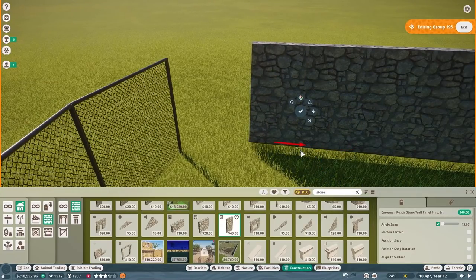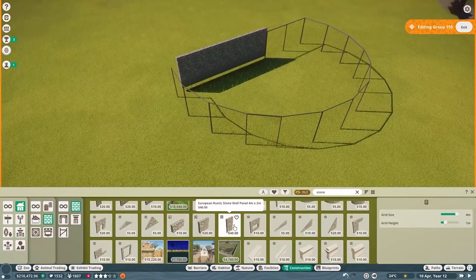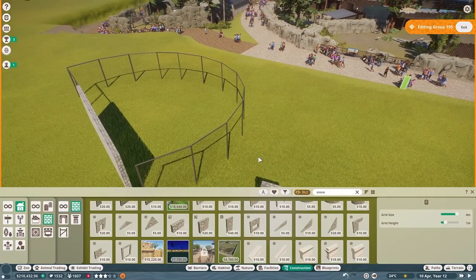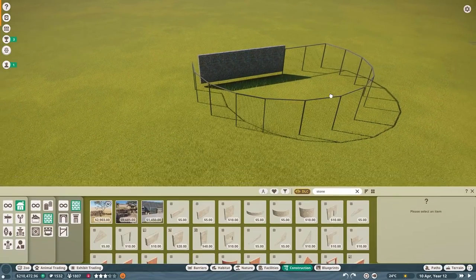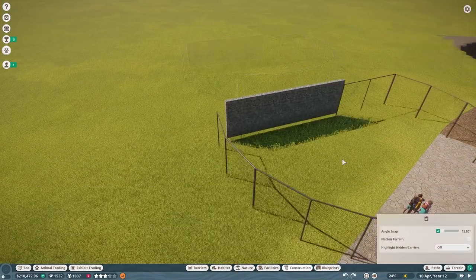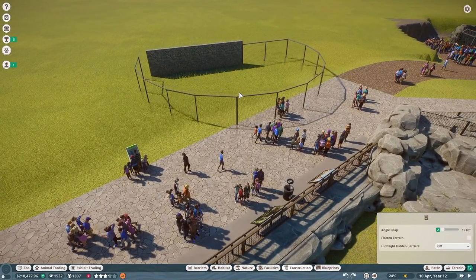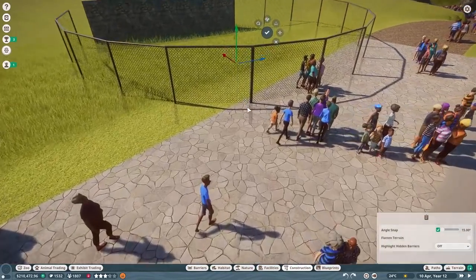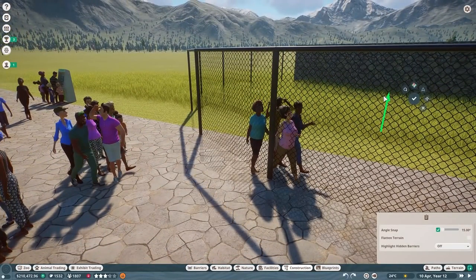Here's a little building tip - I like building on the world grid first and then adjusting to whatever area I need this to be in. I start building on the world grid because it just makes it a whole lot easier, then once I get the general thing done I can bring it over and lower it to right here. We still want it to be a little bit taller - like that is good.